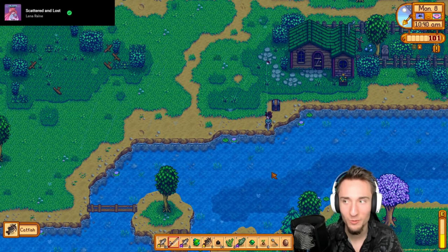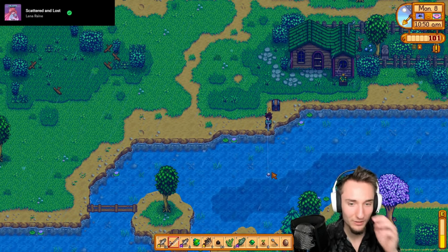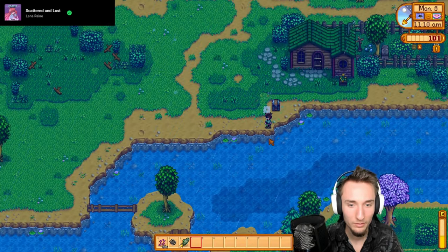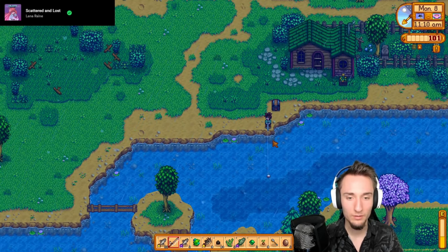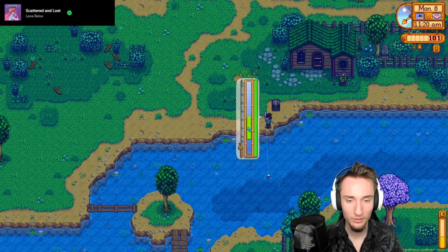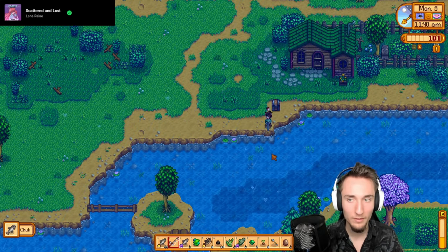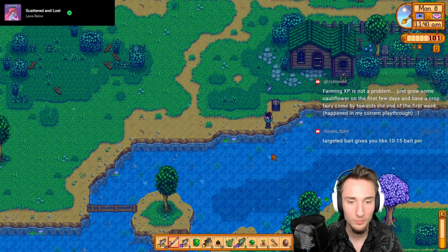With targeted bait you can get like 50 catfish in one day. While it is raining I do want to take advantage of a day of catfishing. If you read a book you've already read, you get some fishing XP - I think it's like 250 XP, about 5% of the way to level 10. Getting these books might make it possible to get fishing level 10 today or tomorrow.